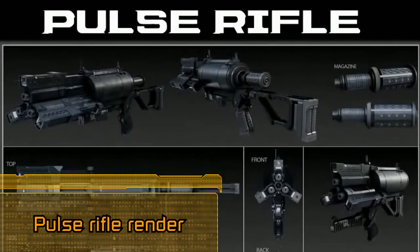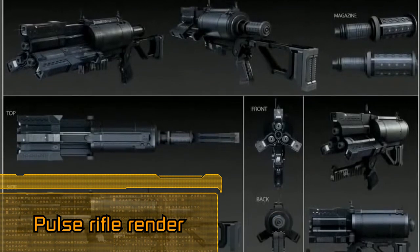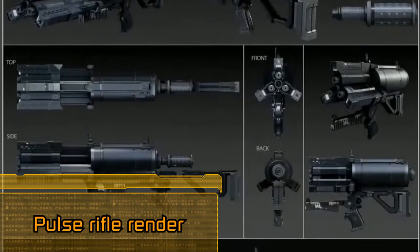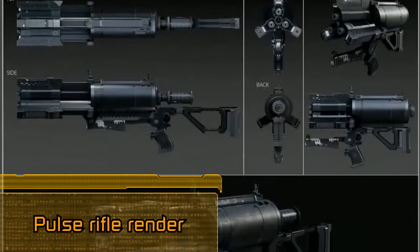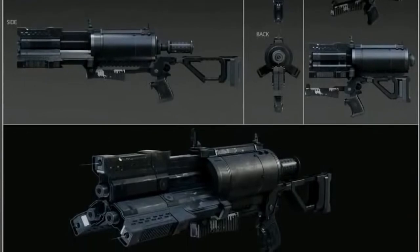Alongside the plasma cutter, we got to see a very detailed render of the Dead Space Remake Pulse Rifle from different angles. I love how the new Pulse Rifle, when its safety is on, has the receiver, magazine and barrels collapse inwards and retract backwards onto the stock itself, most likely when the user pushes or pulls the foregrip in front of the trigger.